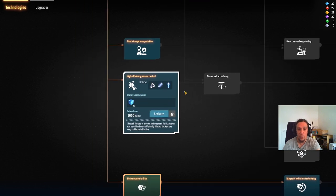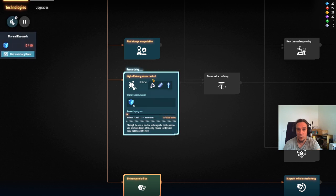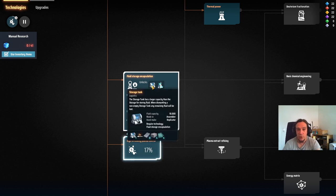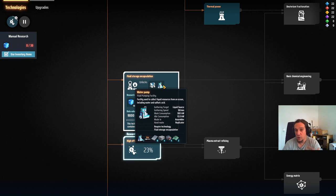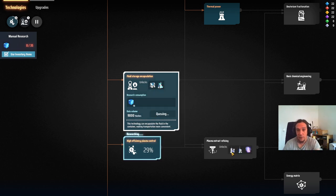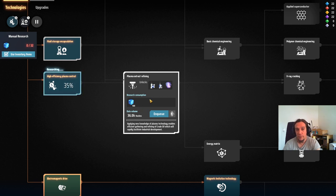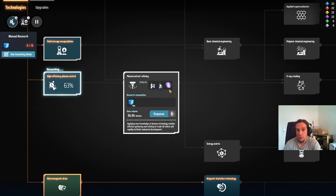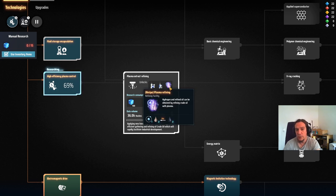So let's get started. First off, we need to unlock high-efficiency plasma control, a small technology which we'll unlock quickly. Then fluid storage encapsulation — that's the technology for storing oil and the like. And after that, plasma extract refining, which is the actual oil technology. This opens up oil extractors, oil refineries, and the recipe to transform oil into refined oil and hydrogen.